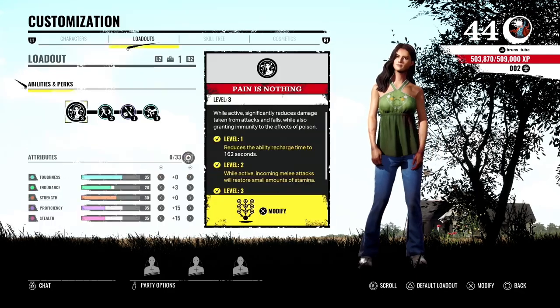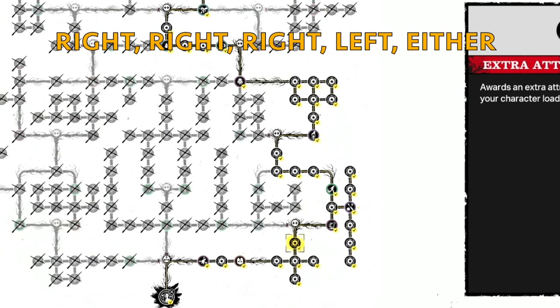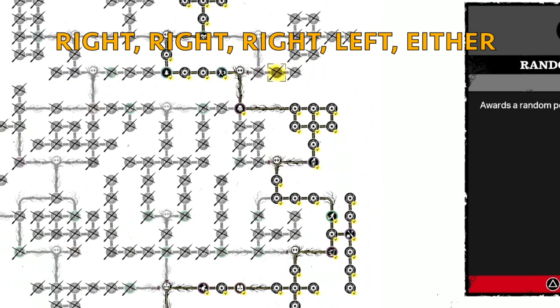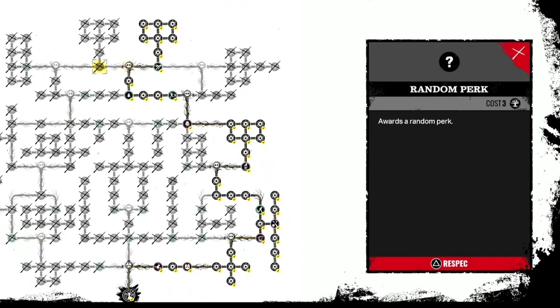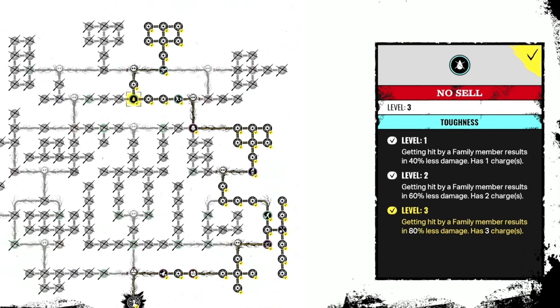Next character is Ana. On Ana's case, in order to maximize the number of attribute points on her tree, you need to go right at the very start, then right again, then right one more time, and finally go left. At the very end it doesn't matter — if you go left you get a random perk, but if you go right you get What Doesn't Kill You, one of the best perks in the game. Unless you don't have the random perk you want, I would definitely go right. That means you can pair What Doesn't Kill You with No Cell, which lets you really tank those first three attacks and always recover the damage dealt to you.